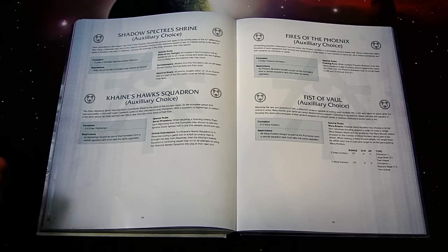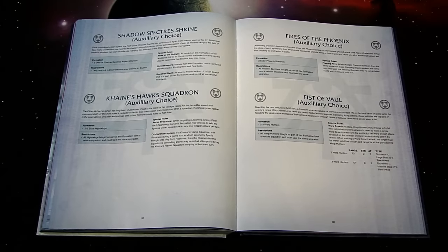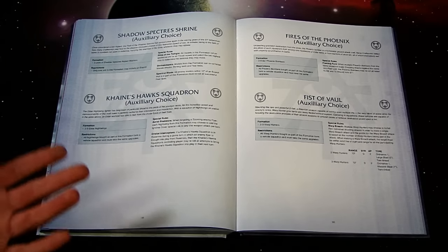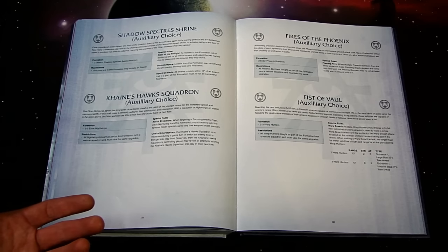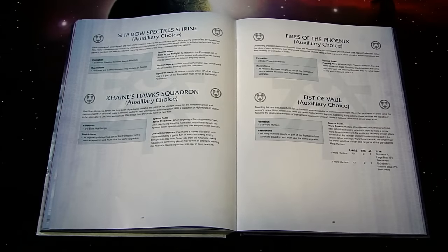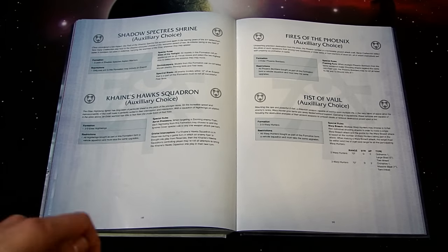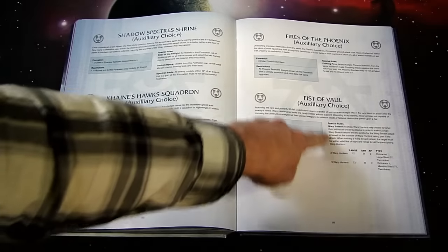Kane's Hawk Squadron: a squadron of two to three Eldar Nightwings — that sweet Forge World fighter. When targeting a zooming flyer, each Nightwing may choose to add the Ignore Cover special rule to any one weapon attack per turn. If it's in reserves when an enemy flyer arrives, the Kane's Hawks controlling player may re-roll attempts to bring them into play their next turn. 'Fires of the Phoenix': two Eldar Phoenix Bombers — great looking but expensive. When multiple Phoenix Bombers attack the same non-flyer unit they may re-roll all failed to hit and to wound rolls of one.